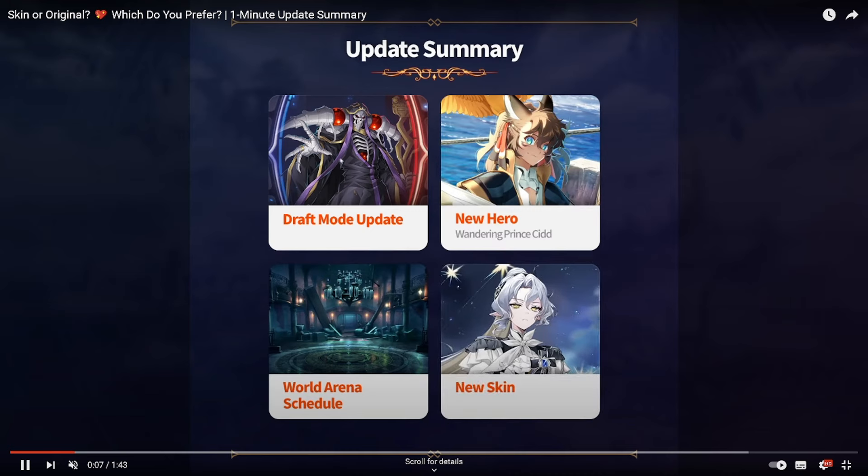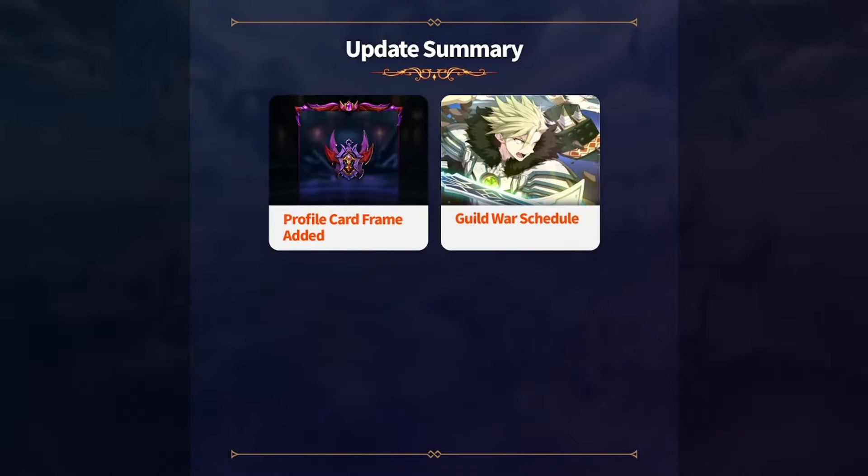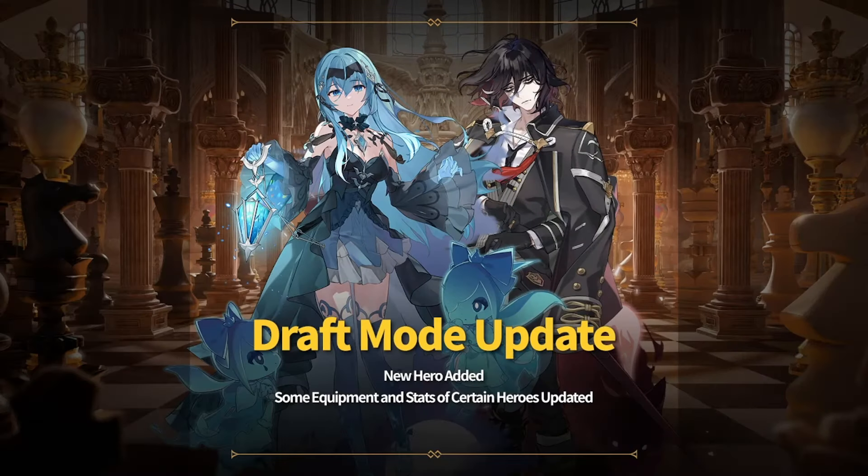Draft mode update including Overlord characters. We have the new hero Wandering Prince CID, which we'll watch in just a second. World Arena schedule and the new skin. Profile card frame added. Guild War schedule. And that looks to be it.